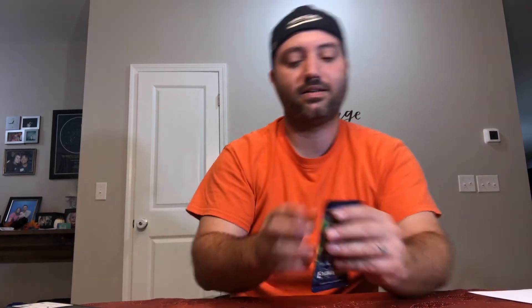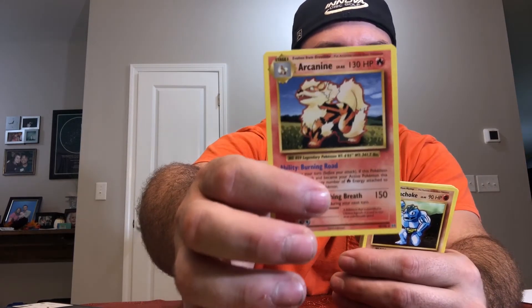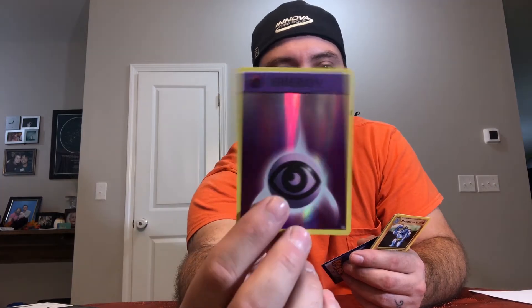Last pack of XY Evolutions — come on, Charizard, where are you? We have just gotten really hosed tonight. Arcanine and Psychic Energy holo — I love the holo energies, they're cool. So if you're wondering what to do with reverse holos and regular holos that don't have much value, I'll sell them in bulk — put them all together on eBay. A couple bucks is a couple bucks, and somebody is always going to be looking for those cards.